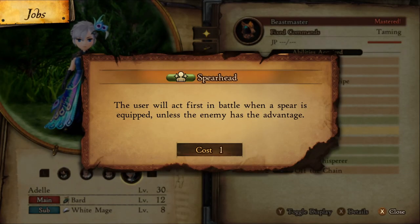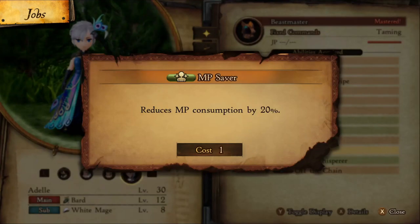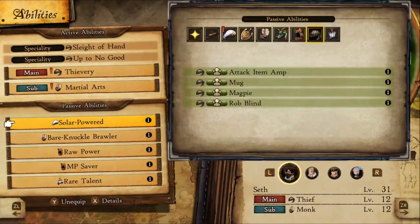For passives, you'll want Beastmaster to be level 10 for Spearhead at level 8 and MP Saver. Your abilities should look like this.